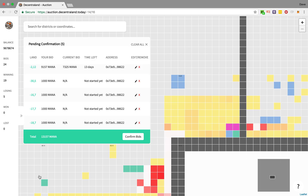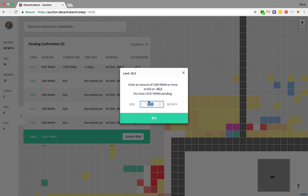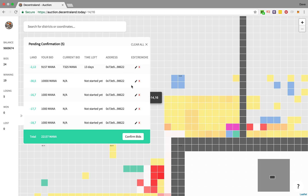I also think that negative 30 and 5 is going to be a very valuable piece of land — 1,000 mana is just not going to do it. I decide that I'm going to have to stake 10,000 mana to it. I do that by using the edit button and it changes the bid to 10,000 mana.